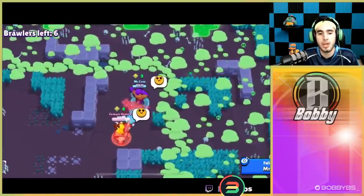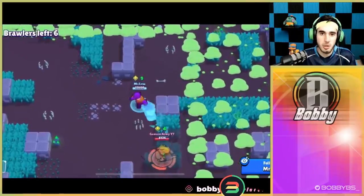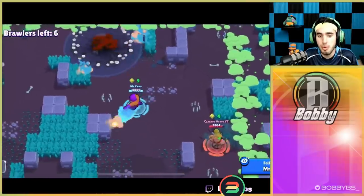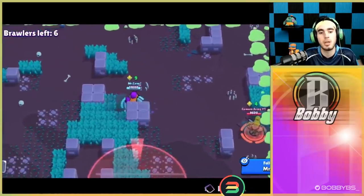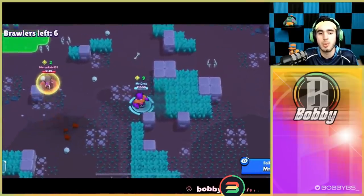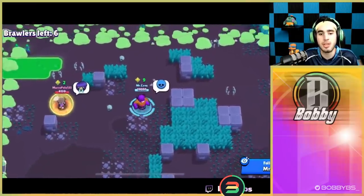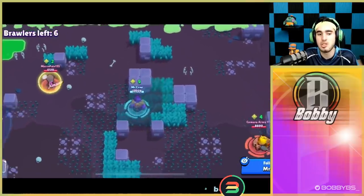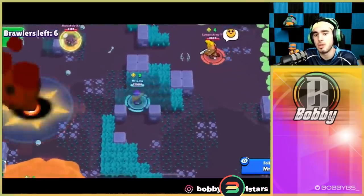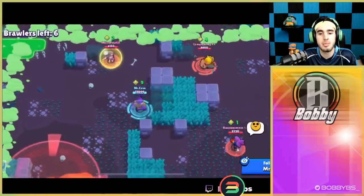It looks like he's teaming up with that Bull over there. When you team, what you do is gain super off of each other — which is a little cheesy, I don't really like that too much. He gets his super off the Bull, teams with the Shelly, and now he's just gonna go in and be as aggressive as possible. He goes into the grass — just gonna try and own that grass. There is a B that he's probably scared of and going to be avoiding.